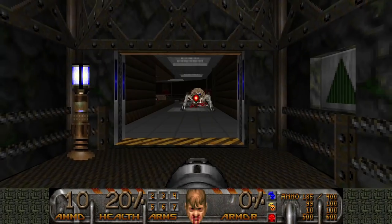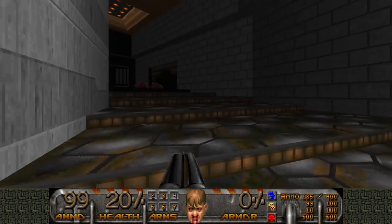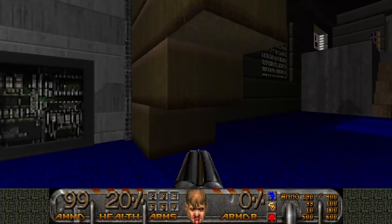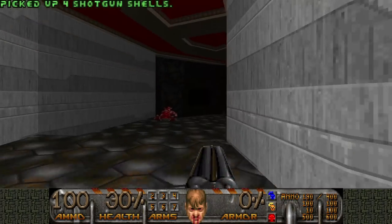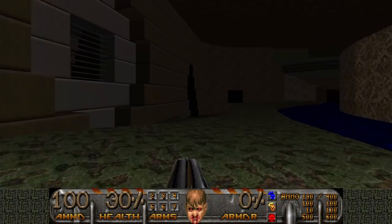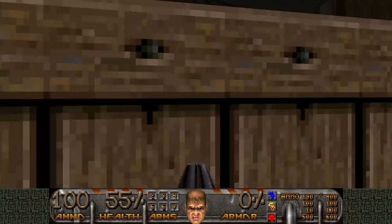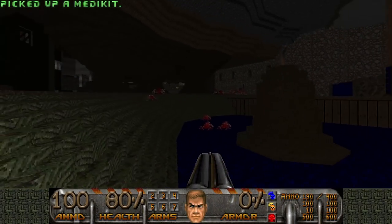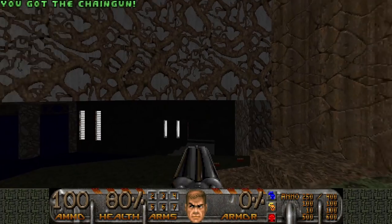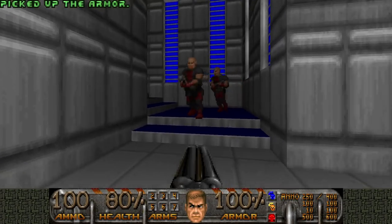It would be a bit of a waste to die now, so I'm just gonna quickly backtrack and find some health. Anything up here? No. I'll grab a stimpack. Sure, outside we can find some goodies — yeah, like a medikit. In here? Yes, another medikit! We're gonna be fine. Let's approach that fight differently. See, there's also a red door here, and we can find some armor — it's gonna help us survive.